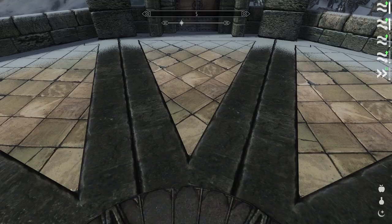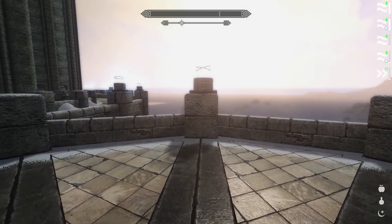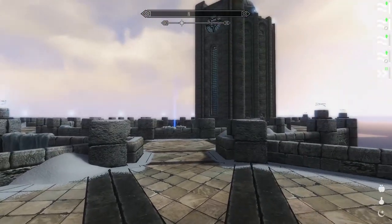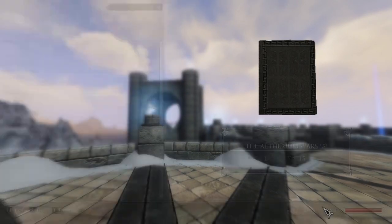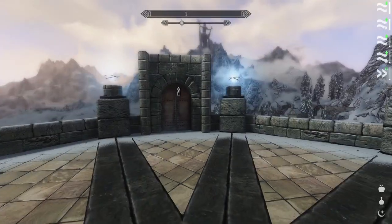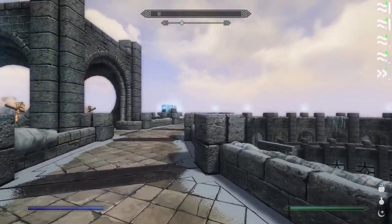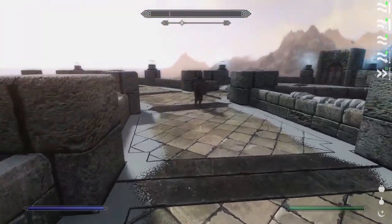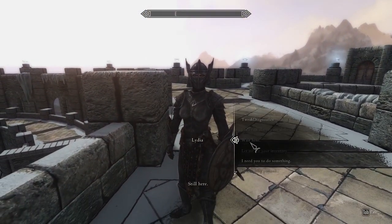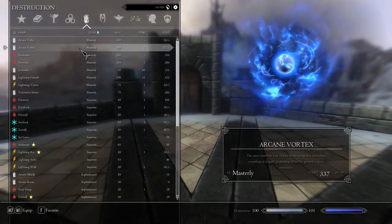Alright ladies and gentlemen, I have gathered all the master rank destruction spells. It has cost me pretty much all my money — I had 20k gold and had to sell a bit more, and now I only have 853 gold. That's how expensive these items are, but I think it's worth it. Let's show them off. We have Arcane Volley — you've seen that before. Let me move you out of the way, it's dangerous here. Alright, so we have Arcane Volley and Arcane Vortex — this is interesting.